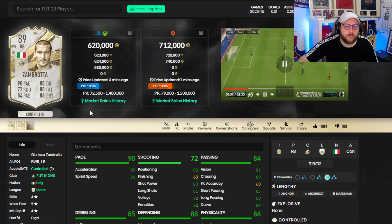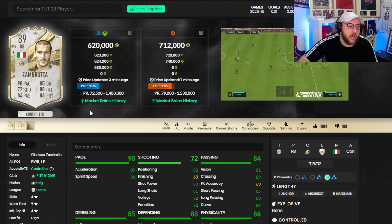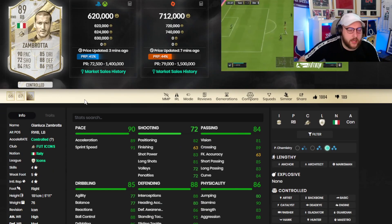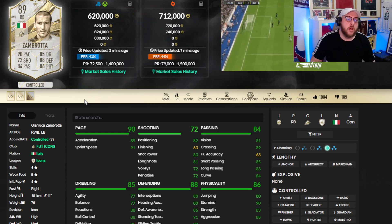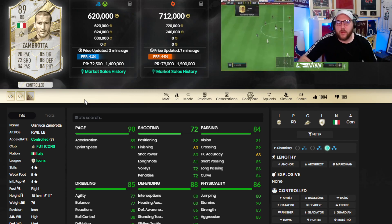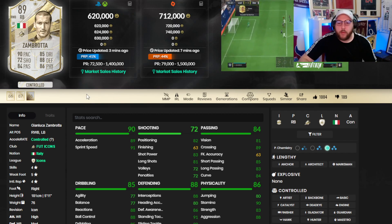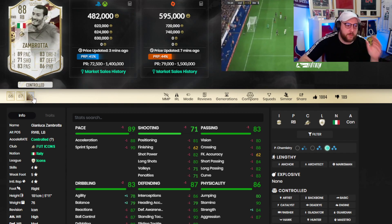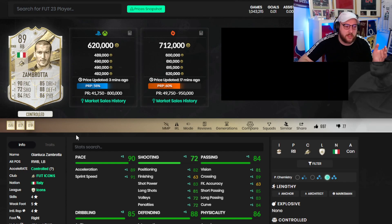On Footbin you can see he's 620,000 coins at the moment. There's a rumour of an SBC coming out and I'm not sure how much that is as of recording. But if the SBC does come out and his price is really good value, you have to decide if you want to buy him off the market or complete the SBC. A lot of you will want to complete the SBC and that could affect his price. Ignoring all that, if you compare him to his World Cup card — yes, they're minus ones and minus twos on certain statistics.